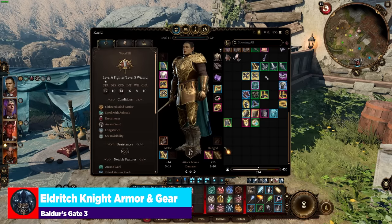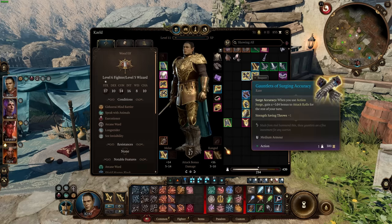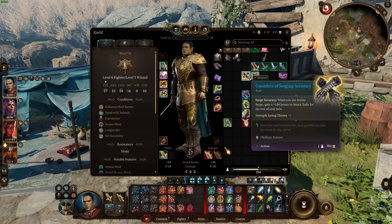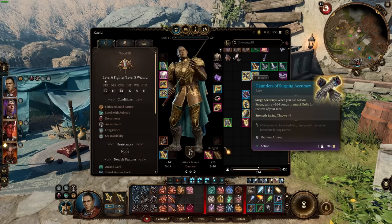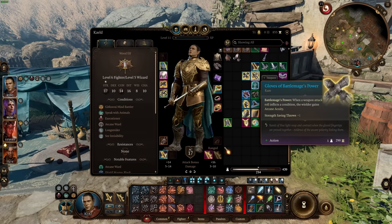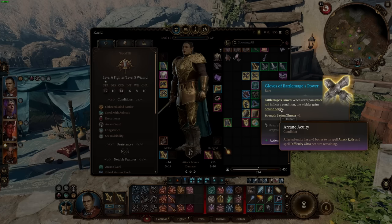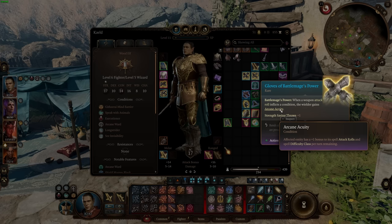Armor options are really exciting. The Gauntlets of Surging Accuracy — when you use Action Surge, gain a 1d4 bonus to attack rolls for the rest of your turn, plus Strength saving throws plus 1. So you pop Action Surge and basically get a free Bless that you can stack with actual Bless. You also get the Gloves of the Battlemage's Power: when a weapon attack roll inflicts a condition, the wielder gains Arcane Acuity — a plus 1 bonus to spell attack rolls and spell difficulty class per turn remaining. You can use this to stack conditions on targets that then boost your actual spellcasting.